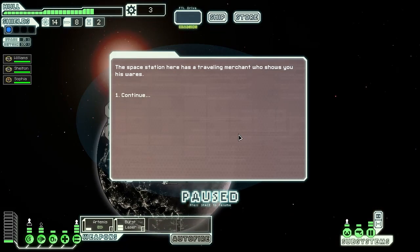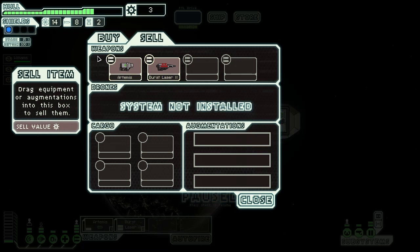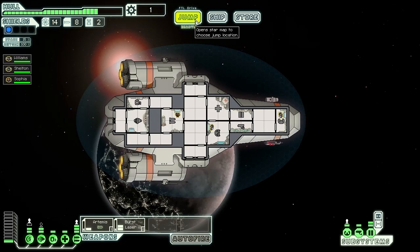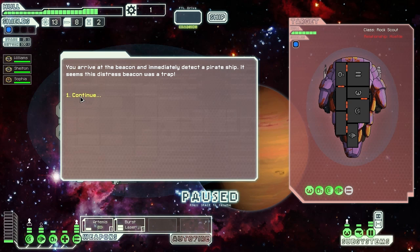This game is completely random — all the galaxies are randomized. No two playthroughs will ever be the same. At the store, we can sell stuff, including weapons, and it tells you their value. You can buy fuel, missiles, fix your ship, buy crew members, weapons, augments, and drones. Unfortunately, we can't buy much right now. There's a distress beacon down here, so we'll quickly go there and then start heading our way to the exit.